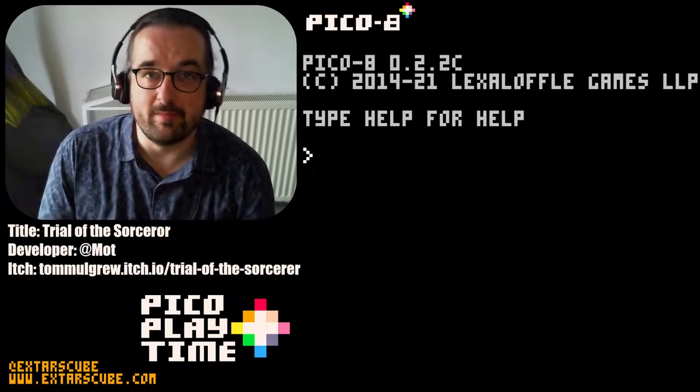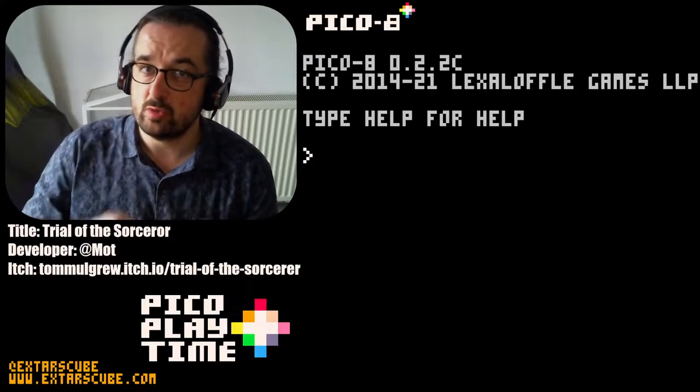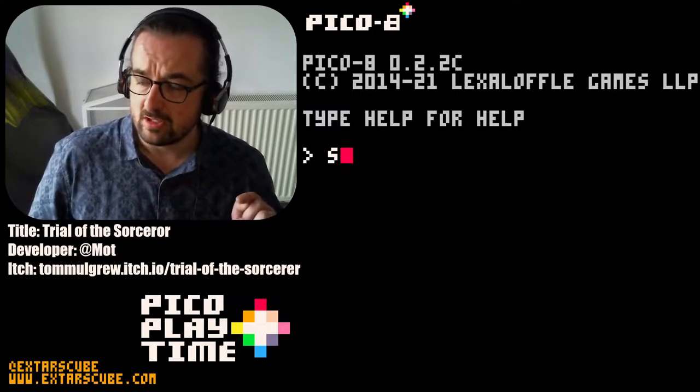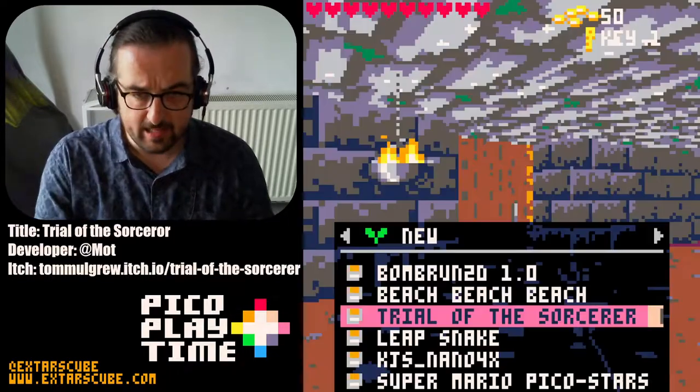Hi, welcome to Pico Playtime, the video series where I play through some cool Pico 8 games to show to you lovely people. Today's game is called Trial of the Sorcerer and it's by a developer called Mott, also known as Tom Mulgrew. Let's get it loaded up.